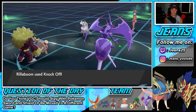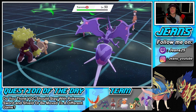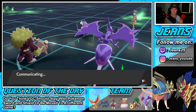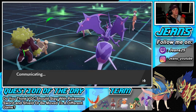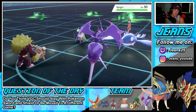We get the Knock Off — he was rocking a Sitrus Berry, no HP for you. One problem is we can't go for Grassy Glide and I don't want to swap out Naganadel because I'd like that Special Attack boost. He ends up going back into Kyogre — I could definitely see him protecting here.